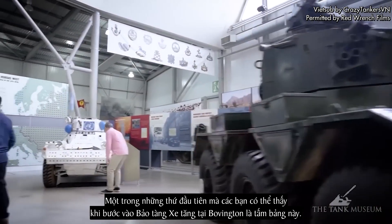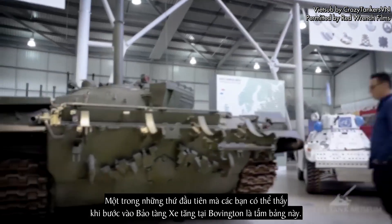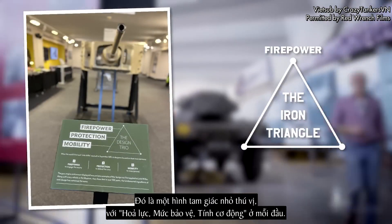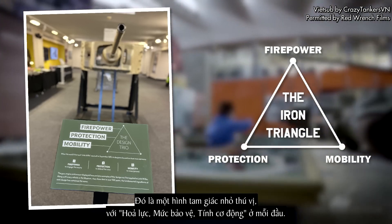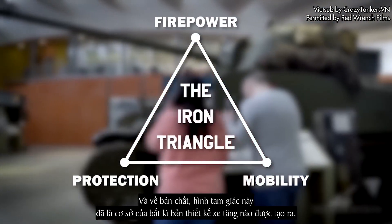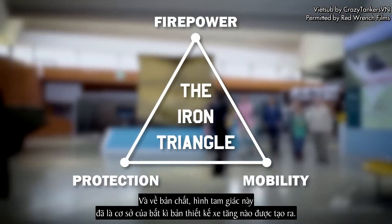One of the first things you see as you walk into the Tank Museum at Bovington is this sign. It's a funny little triangle, with firepower, protection, and mobility at each tip. And this triangle, in essence, has been the basis of every single tank design ever made.